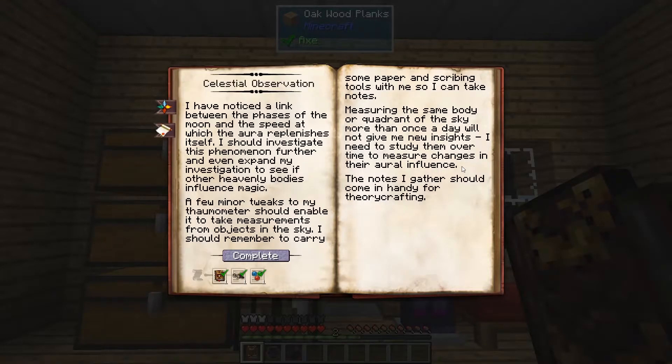Celestial Observation is a way to get more research items. I'm not exactly sure what all it does, but I know that they'll ask for these things, and they still come in handy for theorycrafting. So hopefully it makes it a little bit easier to do some of these things. We'll find out.